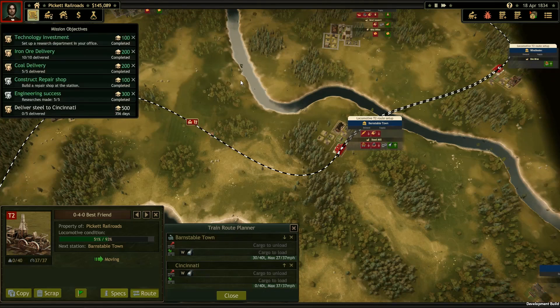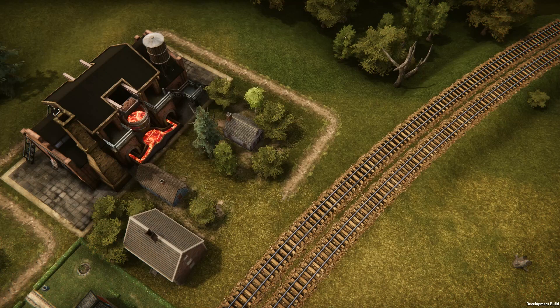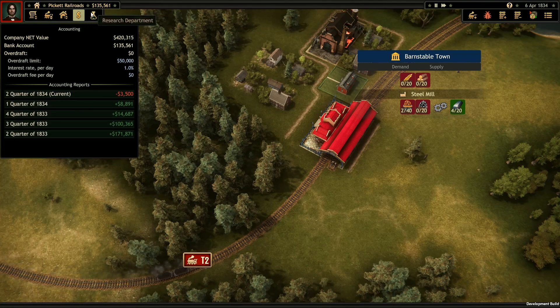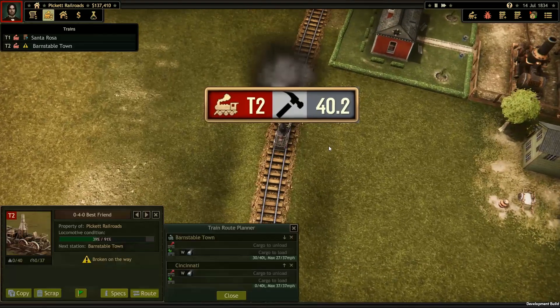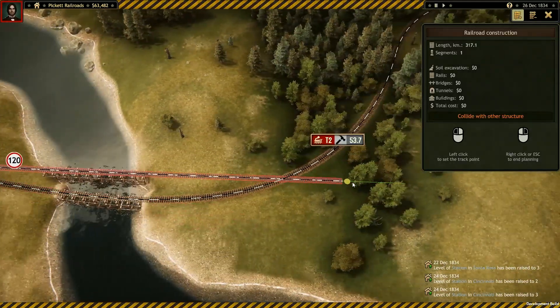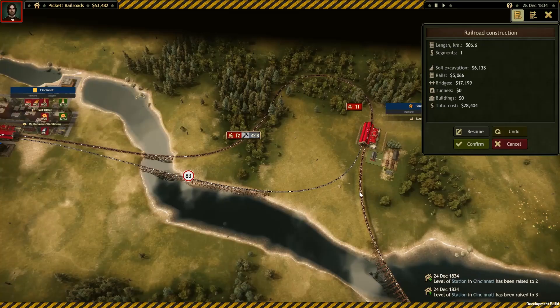In Railroad Corporation, you'll need to work on a whole network of supply and demand. There are dozens of different resources in the world. Some you'll need to combine into others — for example, our first mission requires us to deliver steel to Cincinnati, but in order to do that, we're going to need to locate a steel mill and deliver the resources it needs to make steel in the first place. It's also important to consider that our locomotives will break down over time, so let's upgrade this station to include a repair shop to get our engines in tip-top condition. If one of our trains was ever to break down, it would block the network and prevent other trains from passing through. Trains will wait for the line to be clear, so it's also important to consider this when planning multiple trains on multiple routes, and to think ahead so you ensure there's always alternative ways through.